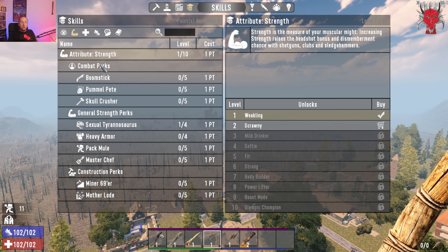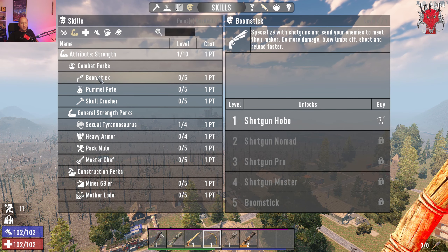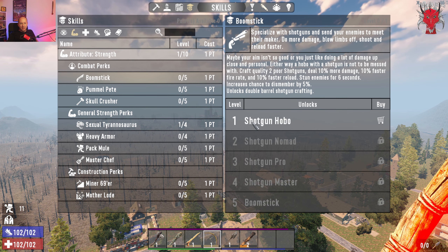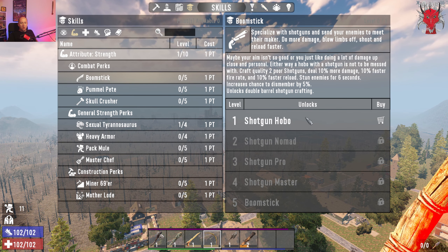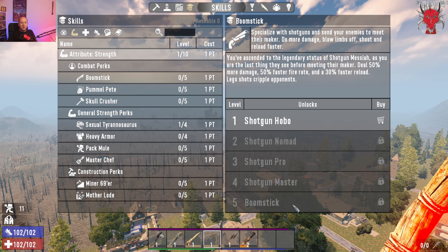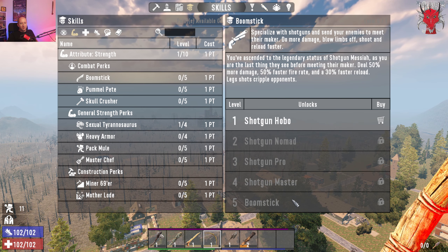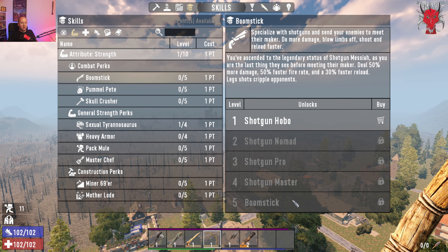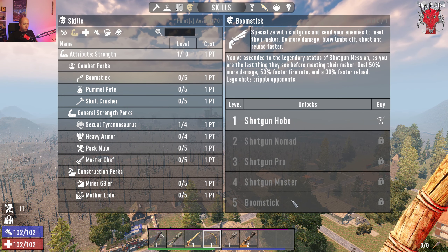Boomstick is your shotgun perk. At level one, 'Shotgun Hobo,' you can craft quality two shotguns that deal 10% more damage, have a 20% faster fire rate, and it unlocks double barrel shotgun crafting. The ranks go: Shotgun Nomad, Shotgun Pro, Shotgun Master, and Boomstick — where you deal 50% more damage, 50% faster fire rate, 30% faster reload, shots cripple opponents, and you unlock the new auto shotgun.